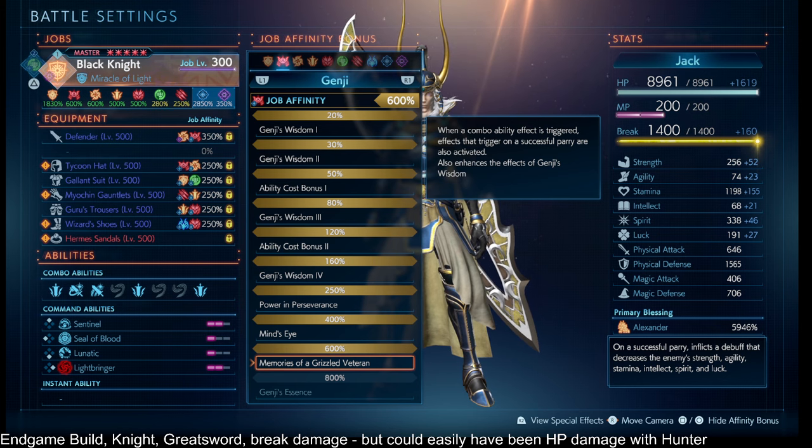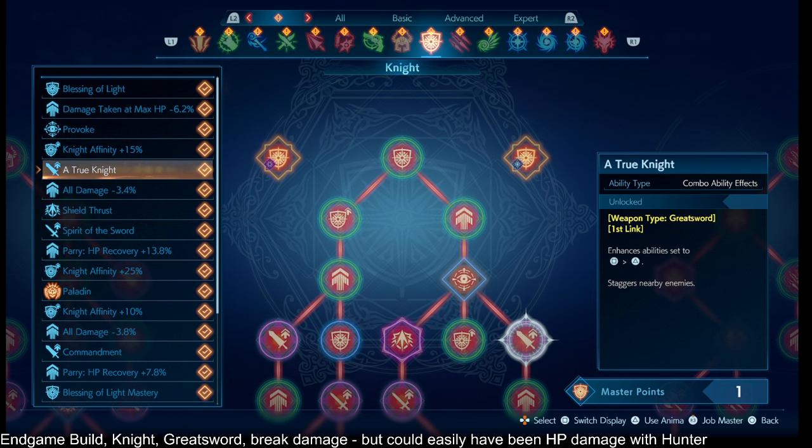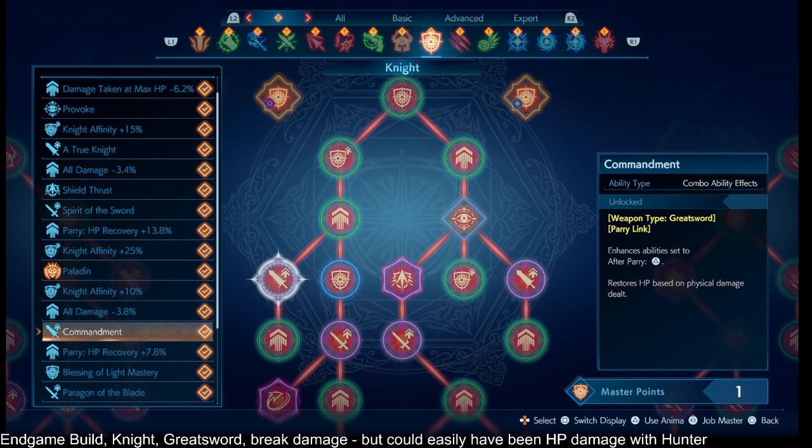Let's talk about the combo ability effects. On your job tree you have things like True Knight — it's a circular shape, and on the right side it says 'True Knight, ability type: combo ability effect,' and it's put on your first link. So whatever combo ability you set to your Greatsword's first slot, as long as the normal attack hits the enemy and you press the combo ability button, you're going to stagger all nearby enemies if they are staggerable. Thanks to Summari 600%, this triggers all the parry effects and the critical effect. Spirit of the Sword is the same kind of deal, except you have to use a one-handed sword. Or Commandment — a different type of combo ability effect, but you have to do an actual parry, not a soul shield, not an enhanced guard — but actually guarding just in time.